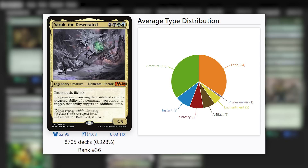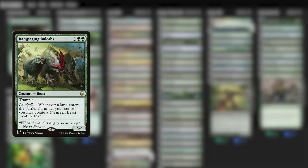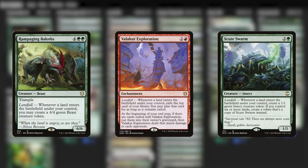Speaking of lands, this is why we've often voiced some concern about landfall decks that play a low land count. The lands themselves are the fodder that you need. Without them, the Baloths and the Explorations and the Scute Swarms will miss triggers.